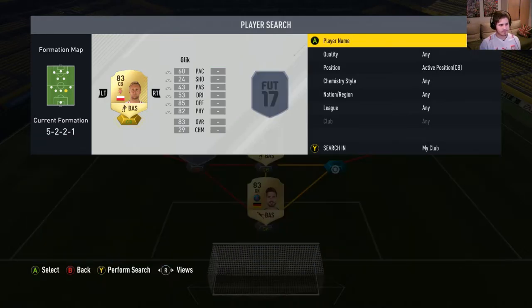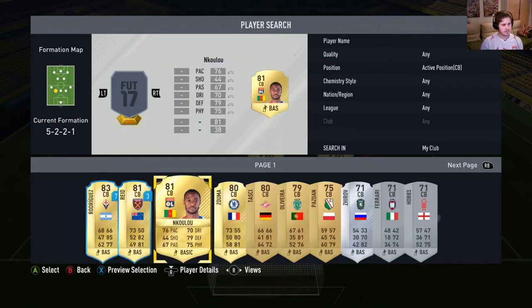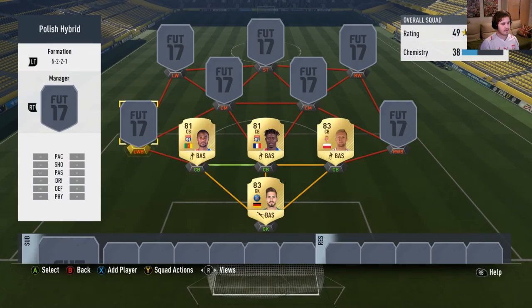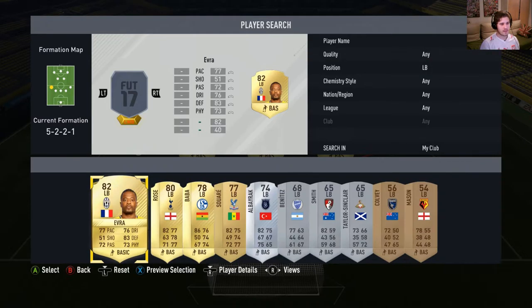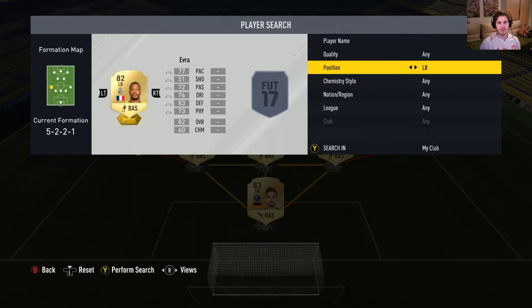Our third centre-back will be Nkalu — also very good, very similar player to Yangon Biwa, a lot of pace. Left wing-back will be Evra, but he is a left back so we'll have to find him. Evra's a pretty good player; he hasn't got a lot of pace but it's definitely enough — he's a very good left back.